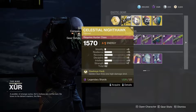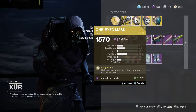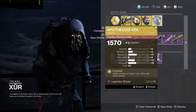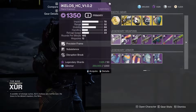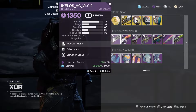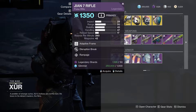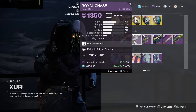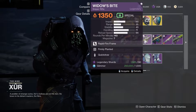He's got Warcliff Coil, Hawkmoon with a 62 roll, One-Eyed Mask with a 63 roll, Apothesis Veil with a 63 roll. Got the Eye of Kalos hand cannon with Subsistence and Disruption Break, and the 1-7 rifle with Disruption Break, Rampage, Royal Chase, Full Auto, and Threat Detector.